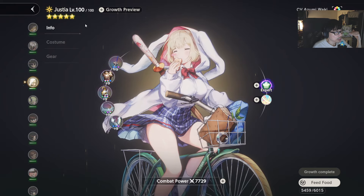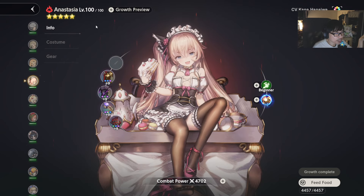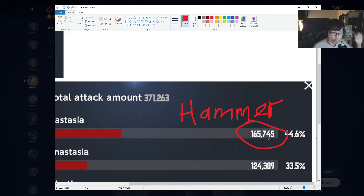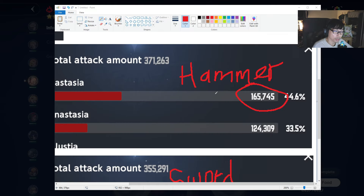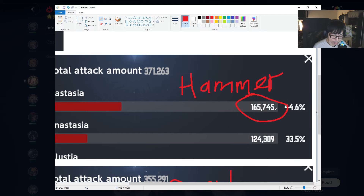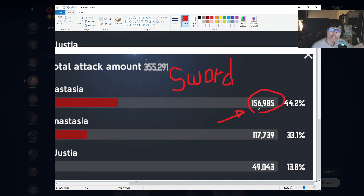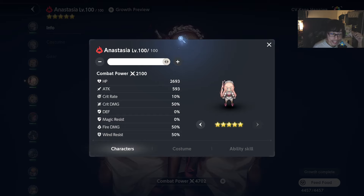Based on this, I can make a conclusion: if a character has a base attack of about 570 and above, there's a chance the percentage weapon is going to do more. Now you might ask: why do we care about flat vs percentage for Anastasia, since she can crit — just give her the crit damage weapon? Funny thing — I was also surprised: while using the crit damage weapon for Anastasia, she actually does less damage than with the Hammer. Crit damage has diminishing value in this game.